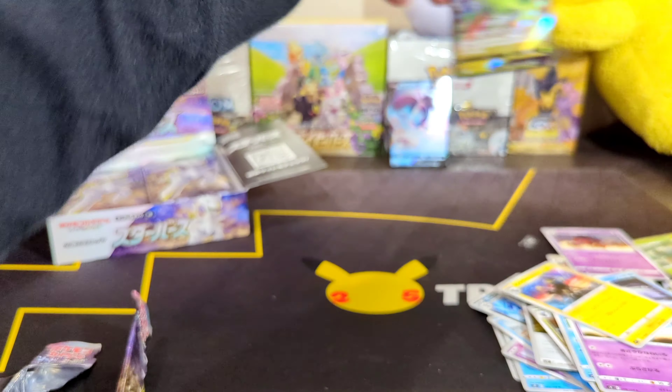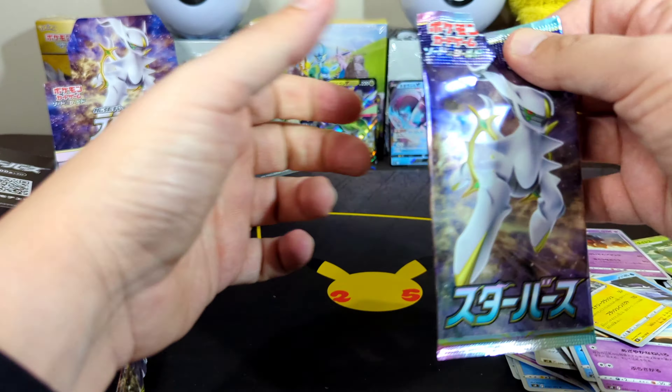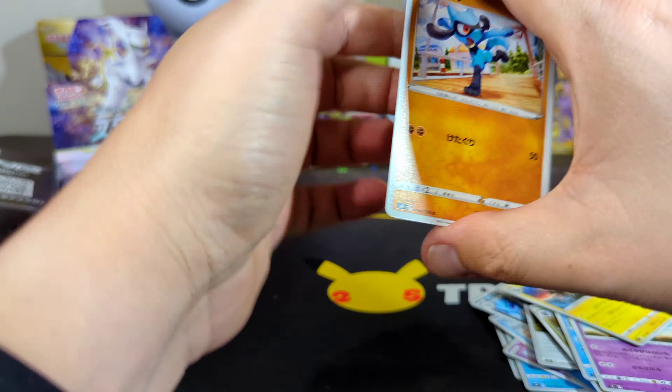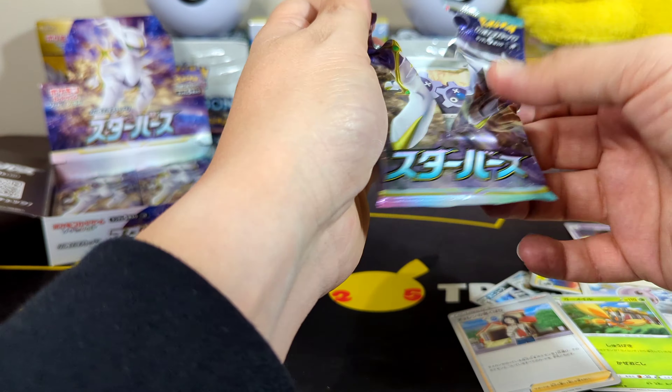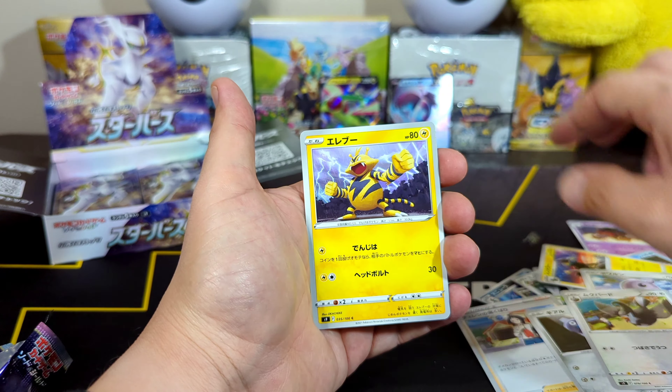Don't normally pack some in here yet. So far we got Riolu — I've never seen that card. We have a Shinx Evolution, Castform, and a guy waiting in front of your skull. Ripping right through these. Clink, Starraptor, Electrode, the bucket on your head.